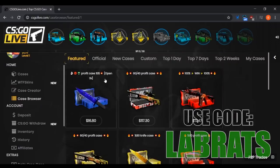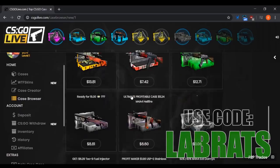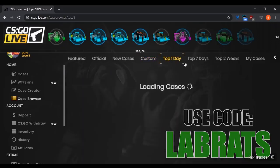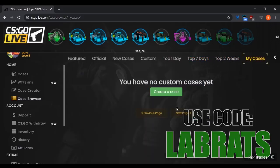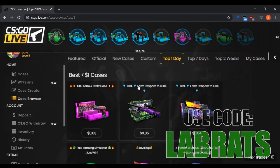These are other cases that other people have made — there are featured ones, the official ones made by the site itself, new cases made by other people, and custom cases ranging from two cents to five thousand dollars. I don't personally recommend opening the randomized cheap ones, but I do recommend the Top One Day, Top Seven Days, and Top Two Weeks tabs. You can also view all the cases you've made. I'm going to go ahead and deposit and show you exactly how I like to do it — make sure to use that code.